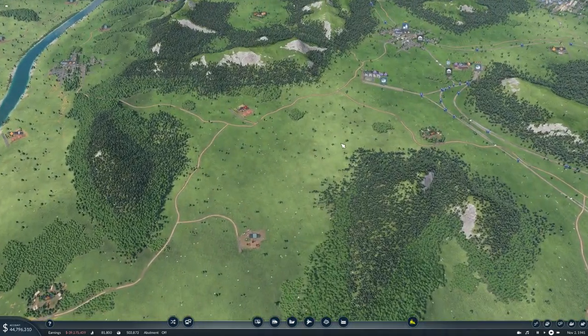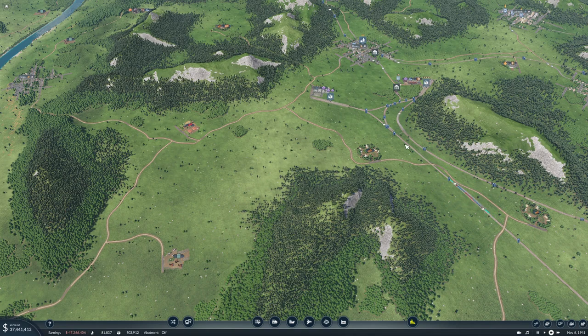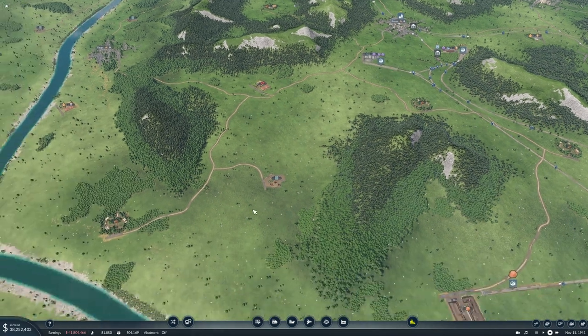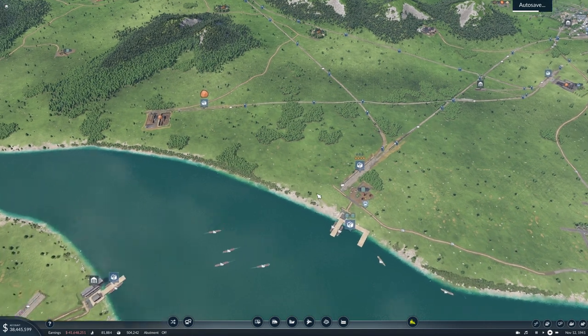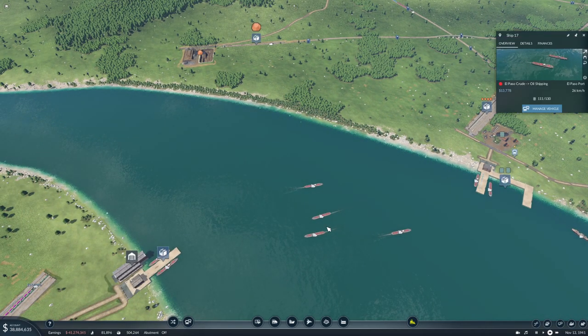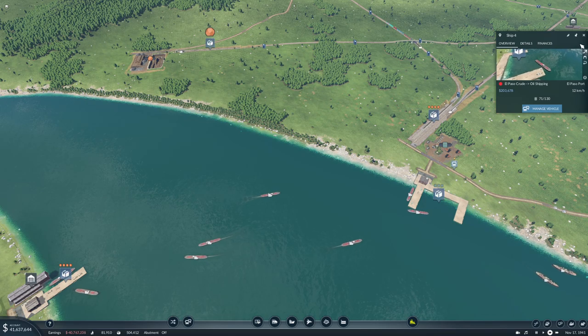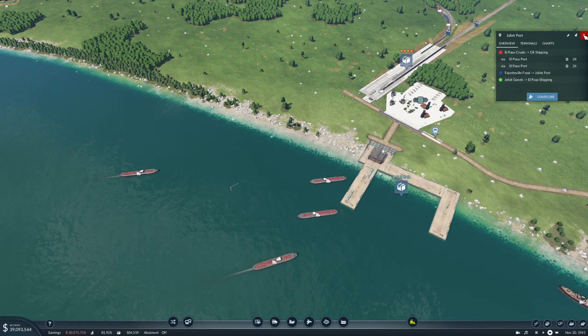What I'm thinking of doing is with this oil well here, sending it up this way. So these trains, after dropping off the oil, can come down here, pick up some crude, and send it over here. Because the ships are sailing kind of half empty a lot of the time. You've got 108, you've got 71 - we could use more crude here.